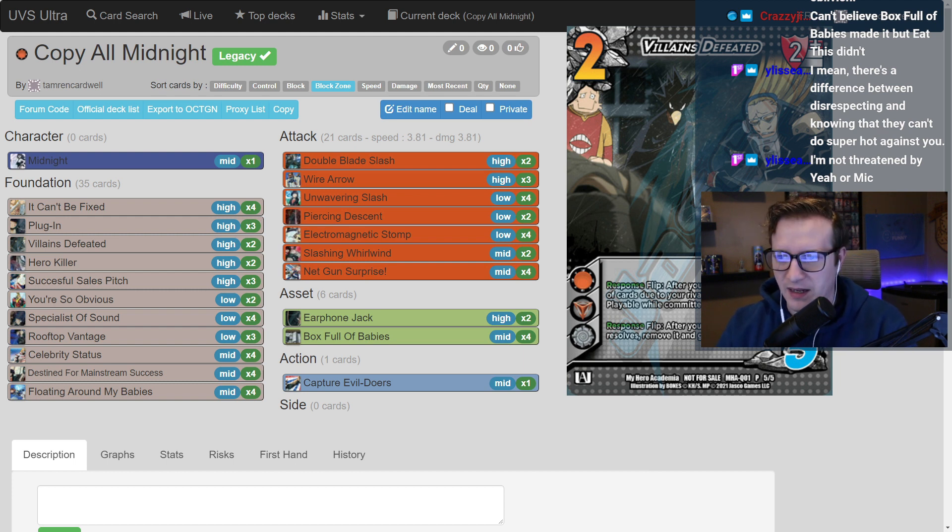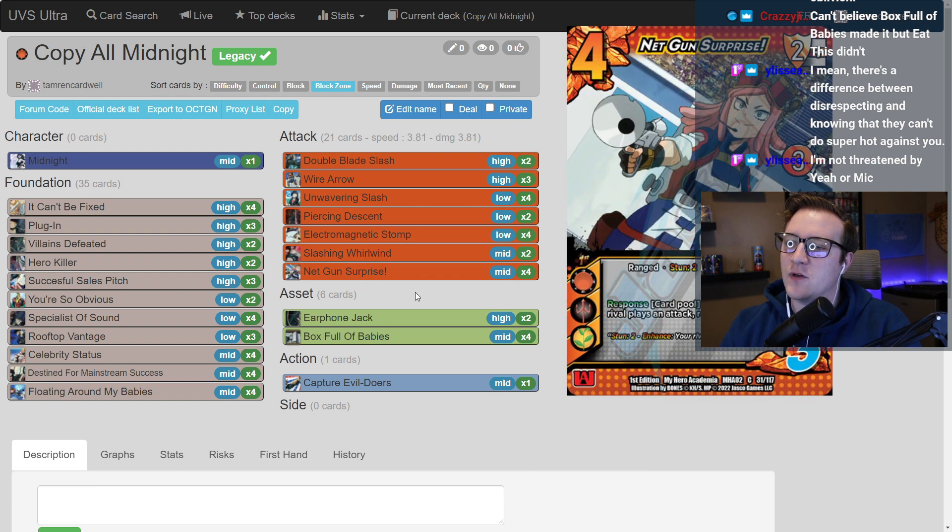The attack lineup I think looks actually stunning — really really good. I could maybe see about another Double Blade Slash but being a five-diff is a little tough. How do you feel about Alleyway Ambush? My only issue is it doesn't synergize with Midnight — it's literally just at the end of my going-wide turn there's another one in there. I don't hate it but it doesn't synergize in any way; it's just a solid attack on its own.